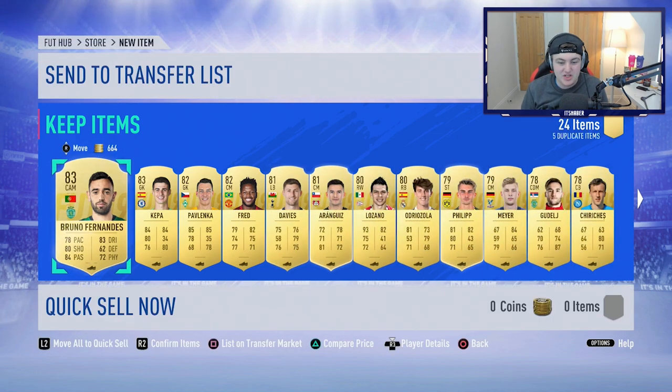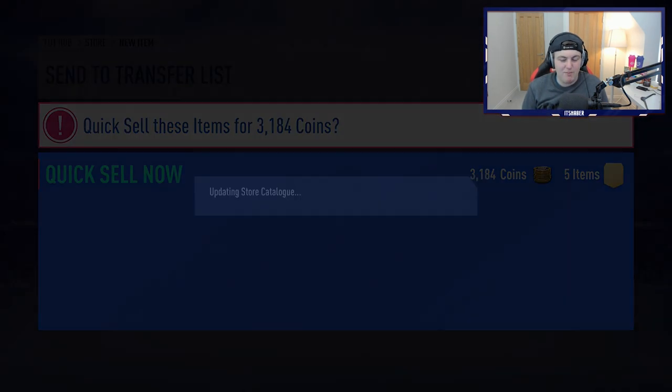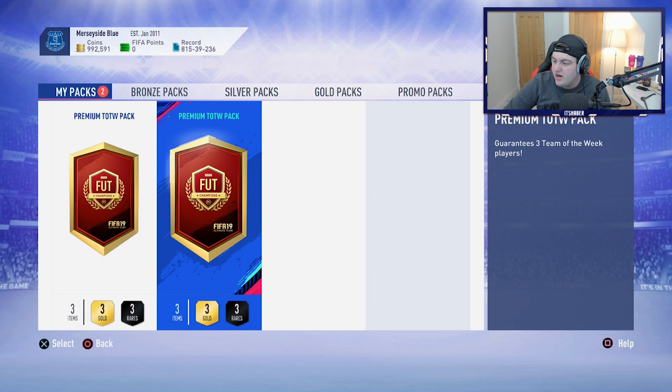When I packed that icon last night I was in shock, because I never get anything good in 100K packs. We have two Premium Team of the Week packs now. Let me check the Team of the Week — Ericsson, Asenjo, Fernandinho, Arnaltovic. Either of those four would be nice. The rest are pretty rubbish.